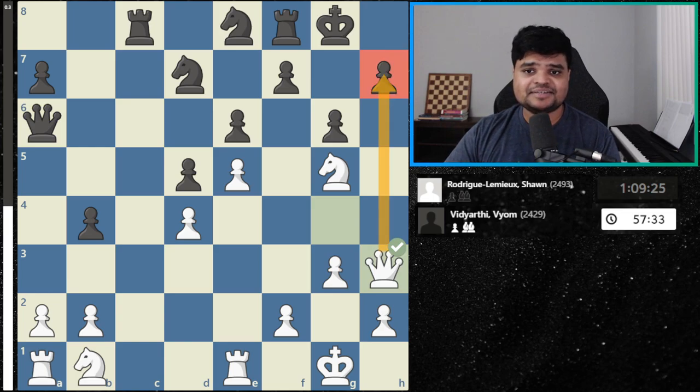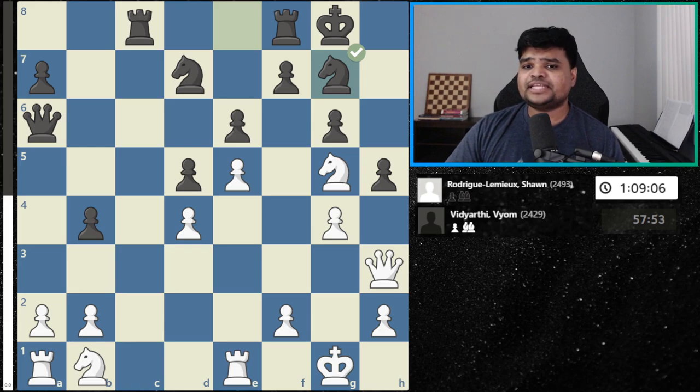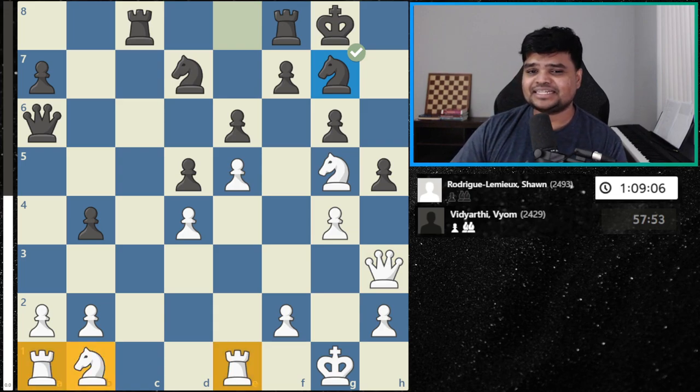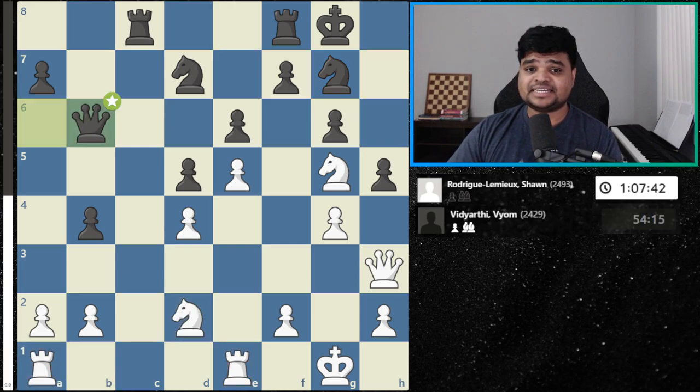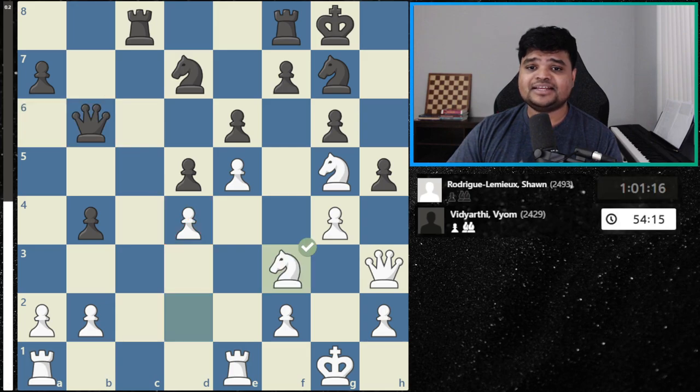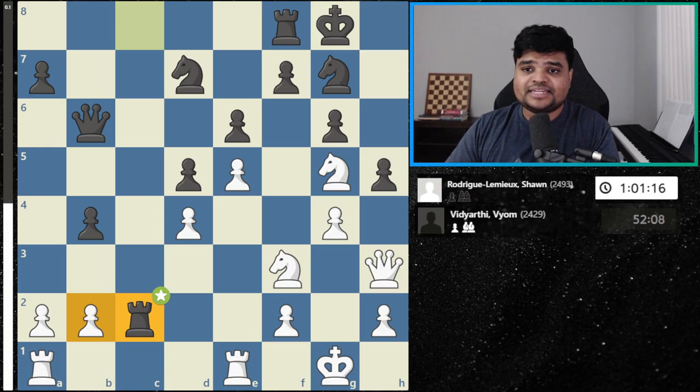Threatening mate, black has to play h5. Now g4, trying to break the pawn. Black defends with knight g7. White is attacking with only a knight and a queen, and black isn't short of defenders — the fact that these pieces are undeveloped is why white's attack won't be fully successful. White plays knight d2, then queen b6 hitting the pawn, knight f3. White is bringing ammunition to the kingside, but the downside is the queenside isn't completely empty, so black is creating counterplay — it's going to be exciting.